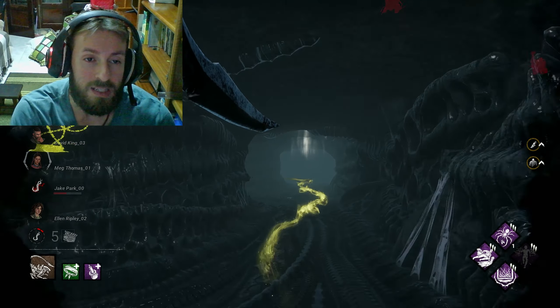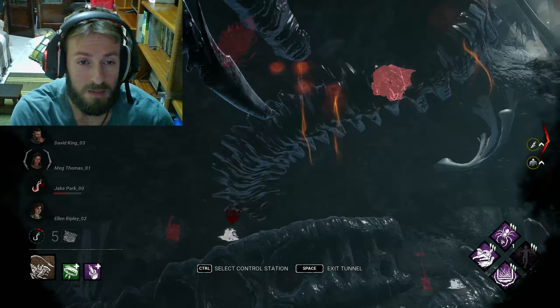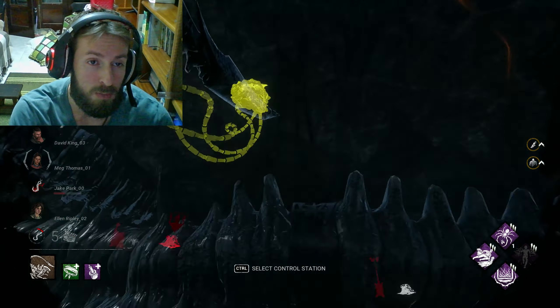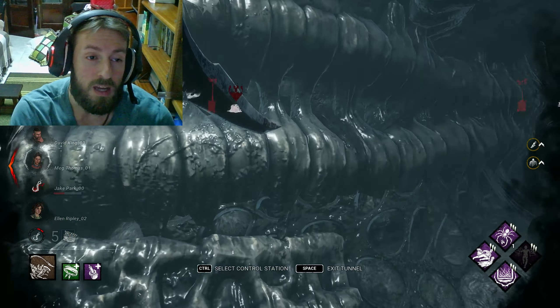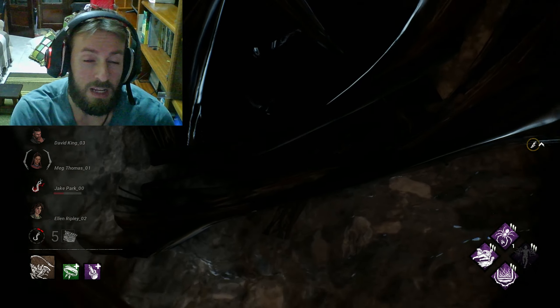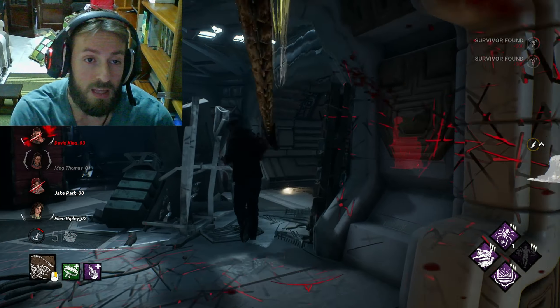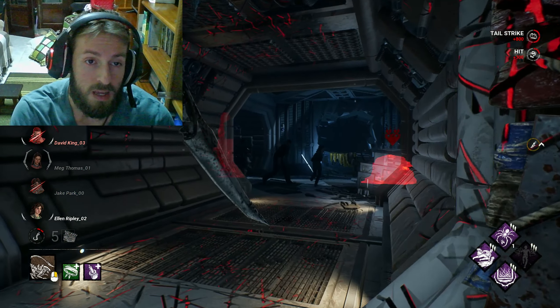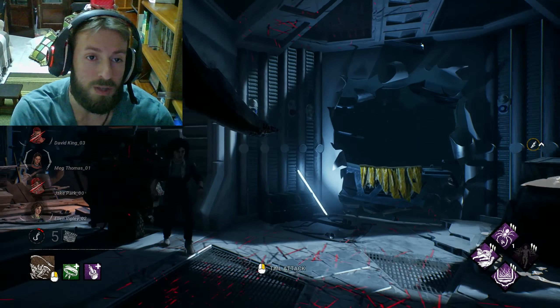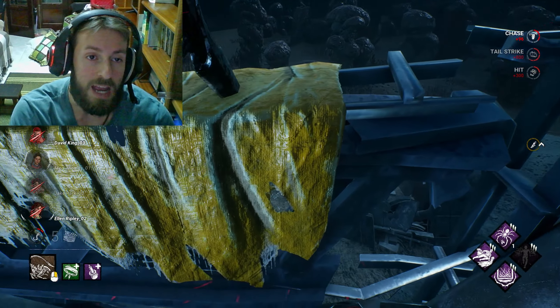The only problem with this build is that destroying a turret most players do with a basic attack, and that removes you from frenzy mode. You have to watch out for turrets. The main weakness of this build is bumping into a turret — the flames take the frenzy away, you lose the totem for nothing, and it takes a while to find the obsession again and get the tokens back.